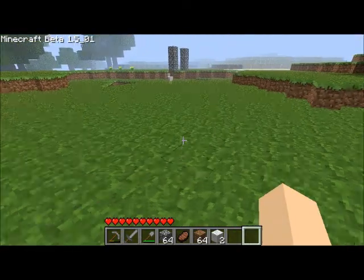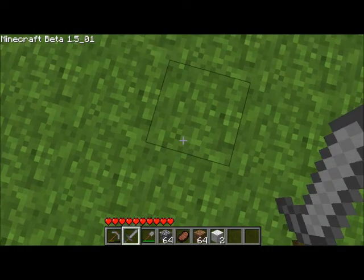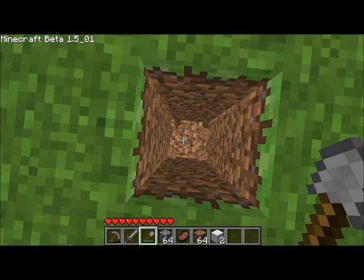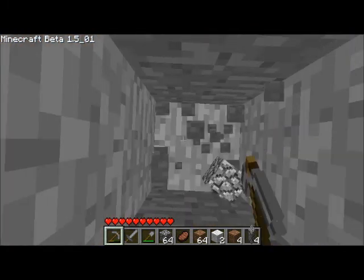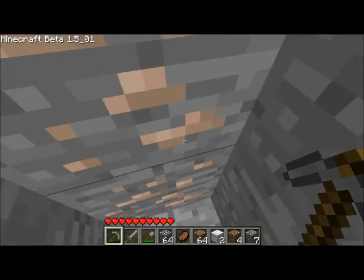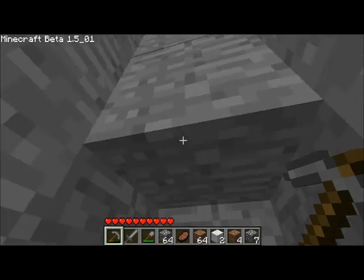So we're going to dig straight down right here. This is what digging straight down is — you basically look straight down at your feet and hold down the button. Oh, we found iron! That is iron right there — the little brown specks. You can throw that in your furnace and it'll make iron ingots.